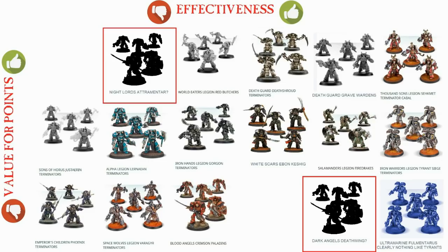What is the chart? Effectiveness at the top — left to right, the least effective units are on the left, the most effective on the right — and value for points: least effective value at the bottom, most effective at the top.